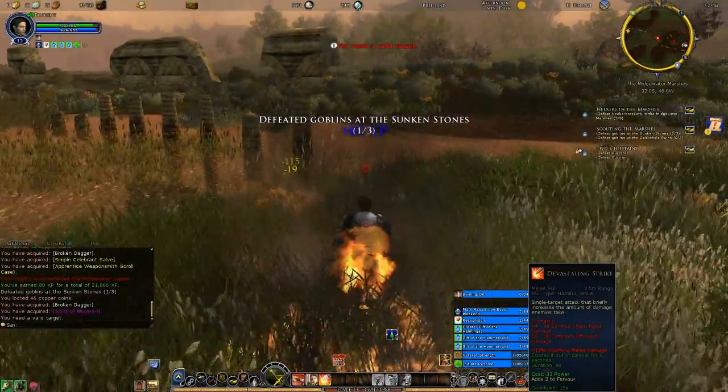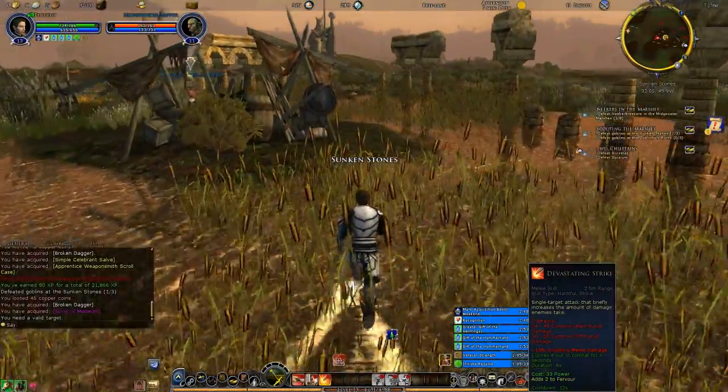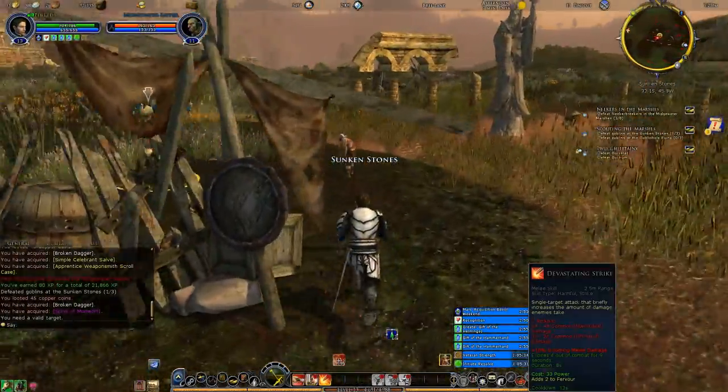This might be one of them though. Yeah, this is the Sunken Stone, so this is one of the two goblin camps. Let's take care of a couple of these.